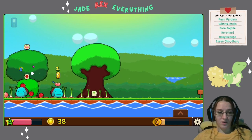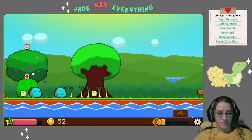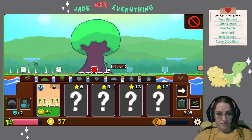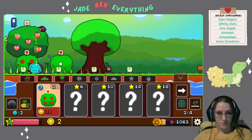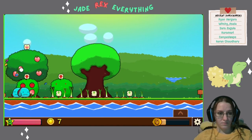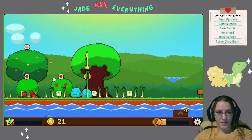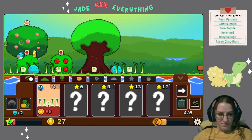Eventually it gets to the point where you have things that automatically take care of it. I like that it's like a little meowing — you can get a cat when I have 50 coins.